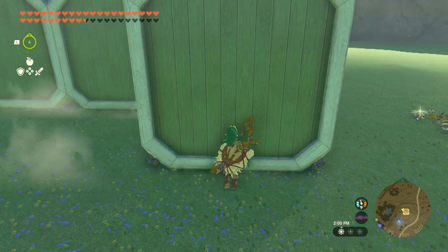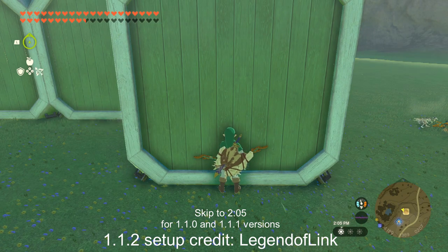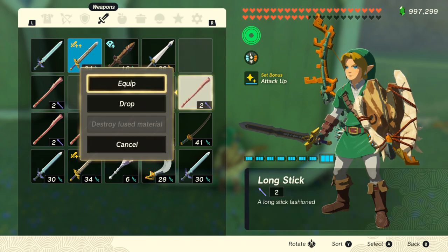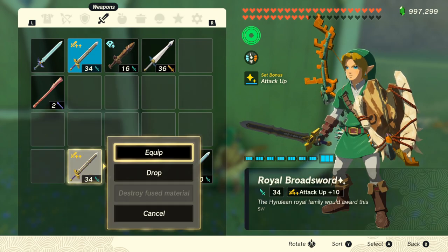For 1.1.2 you want to face a straight wall and have the camera behind Link. Take out your bow and pause. Next you want to drop around 15-20 items — they can be weapons, bows, or shields — just don't drop your equipped items.